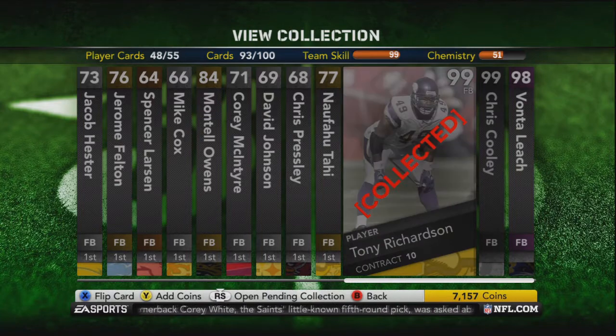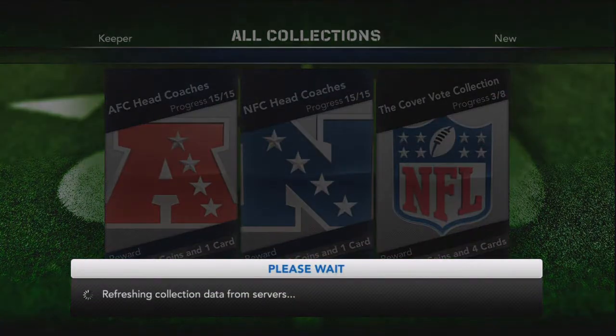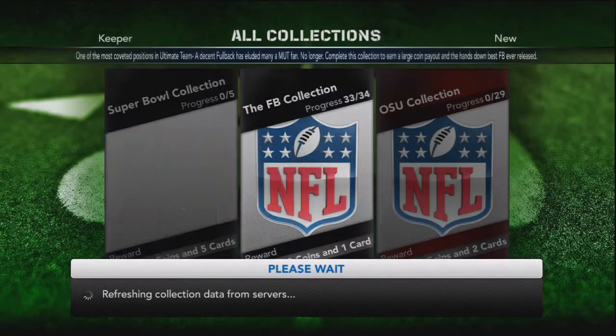Now the only hard cards are Cooley and Richardson. Eventually it's just really easy to get, and the rest you could easily just buy off the auction block — nothing too complicated about them.